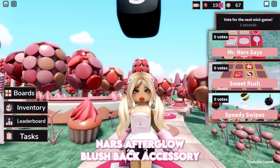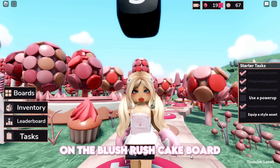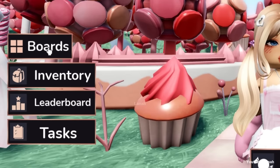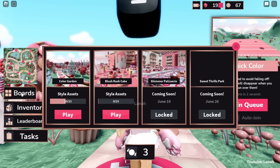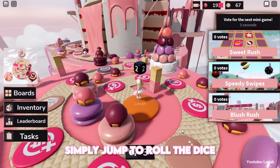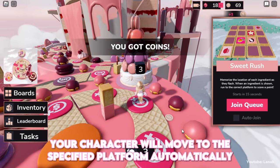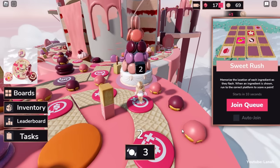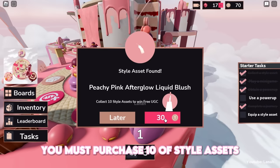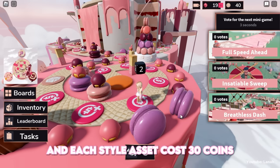To obtain the NARS Afterglow Blush Back Accessory, you must collect 10 style assets on the Blush Rush Cake board. Click on Boards to teleport to the Blush Rush Cake board. There is a dice hanging over your head — simply jump to roll it. Your character will move to the specified platform automatically. When you land on a style asset, purchase it. You must purchase 10 style assets to obtain the avatar item.